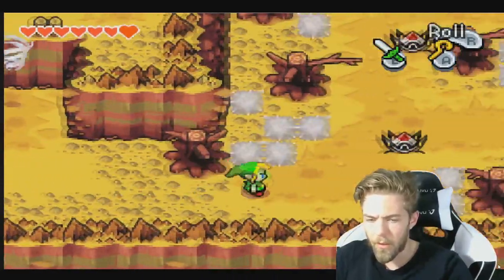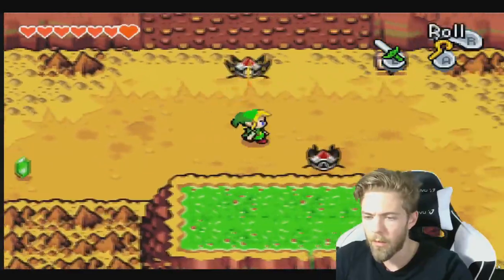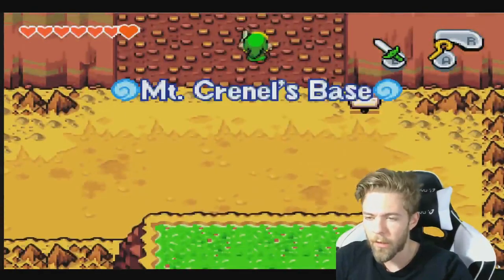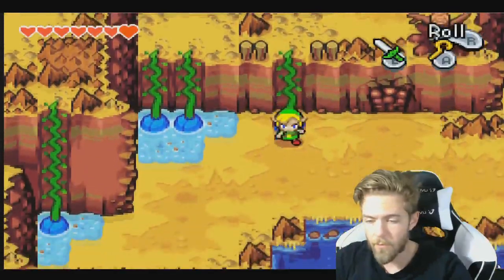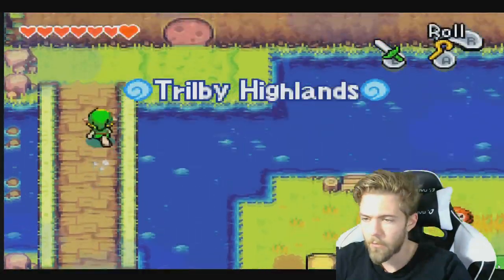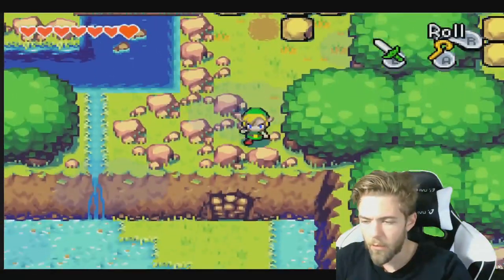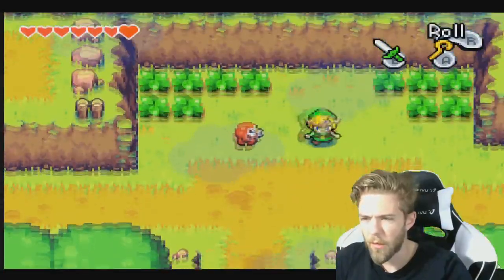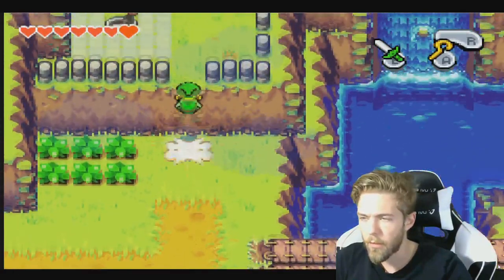I didn't see any of the holes that we can now use here. What if we climb up here? Let me get through this place. These apparently unlock... the bridge opens — nice!